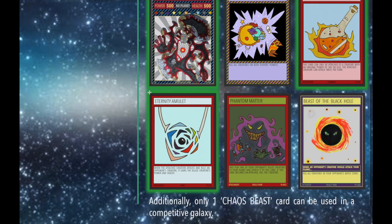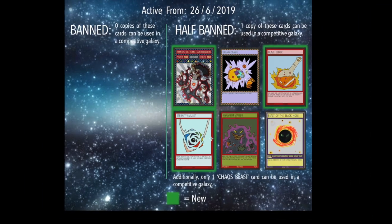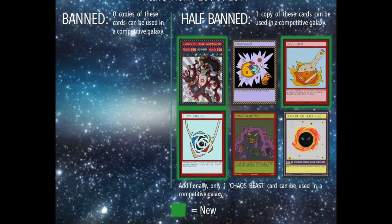Eternity Amulet is also on the list. When the attached creature attacks and kills an opponent's creature, it gains that creature's power and health. That ability is just too good — you can play it on a four-star creature, kill another four-star, and instantly have the power of an eight-star card for almost nothing. A lot of competitive players use two copies, so from now on you're limited to one.